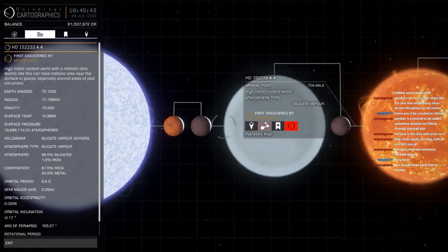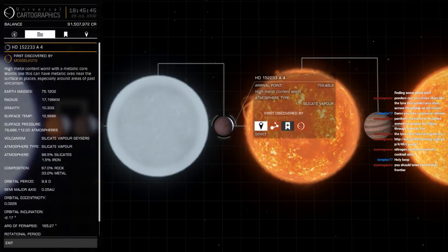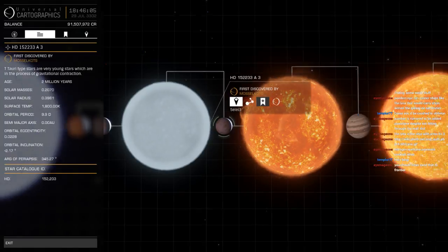And then you've got Planet 4 — 79 million atmospheres. This is the planet of quitters. It's only 10G, it's only 13,000 Kelvin, and it's only 80 million atmospheres. It's nothing in this system.